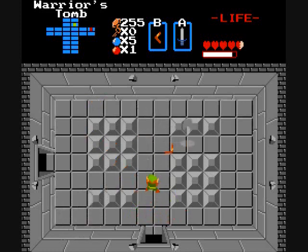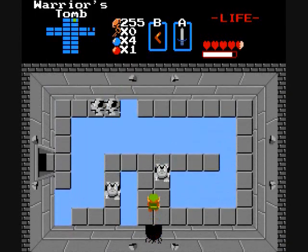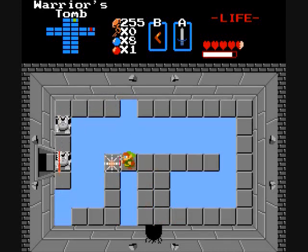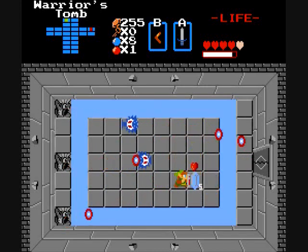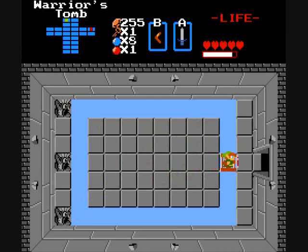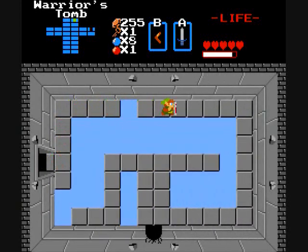Those two rooms above just wouldn't be for nothing — there's gotta be something to them. I get bombs back too — nice. Now before I risk putting myself in harm's way... Fast Octoroks. And we get a key — definitely worthwhile, mostly because I'm sure it's required.